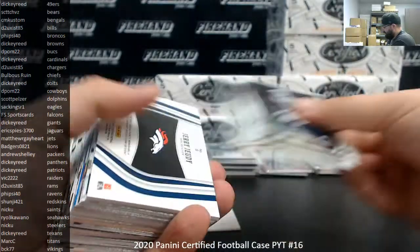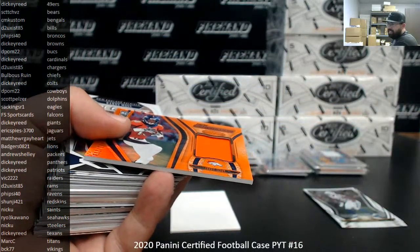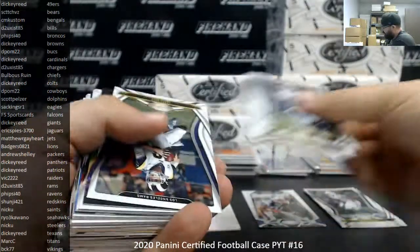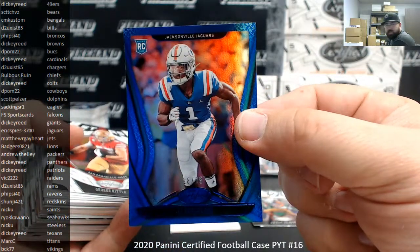Box 6. Jerry Judy, orange New Generation to 299 — Broncos going to Fyside 40. Got a blue CJ Henderson for the Jags at 75 — Jaguars going to Eric Spies.